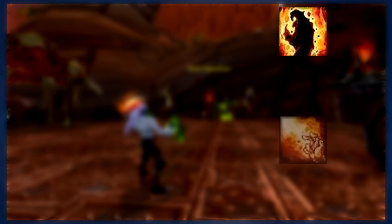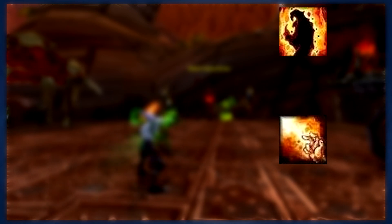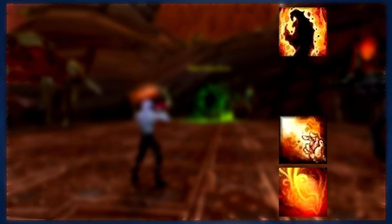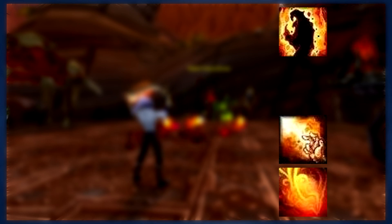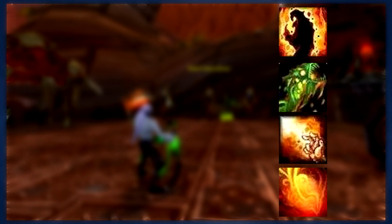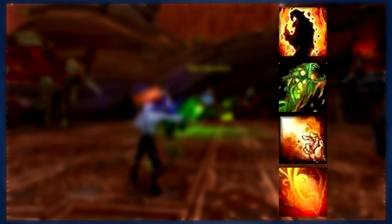After that, you'll want to use Conflagrate on cooldown. And when you have nothing else to do, you can use Incinerate as filler. All three of these abilities will be generating soul shards, and you can consume your soul shards on Chaos Bolt. Just remember that maintaining Immolate is still your main priority.